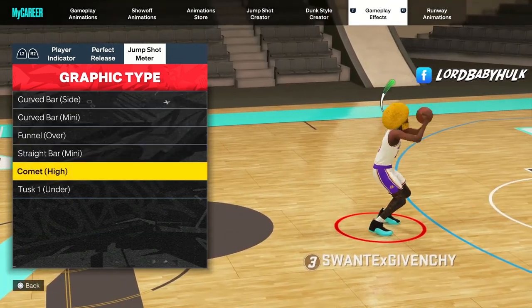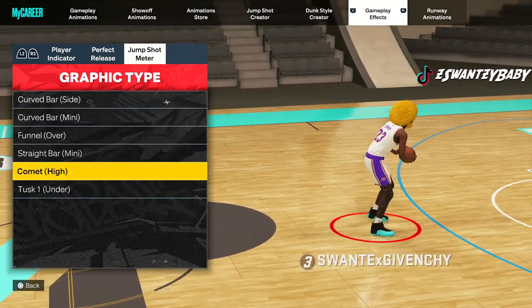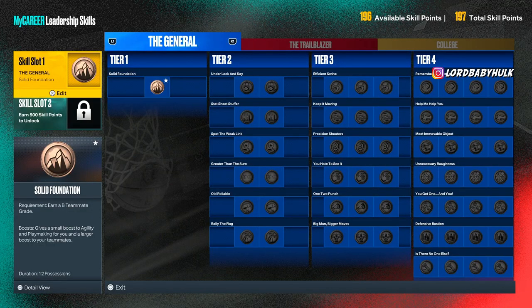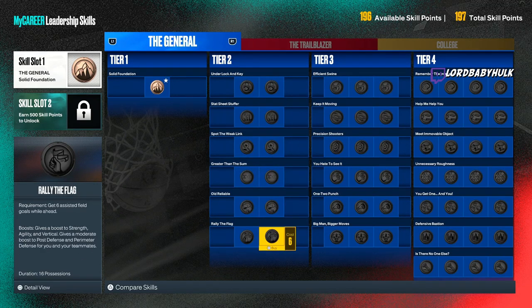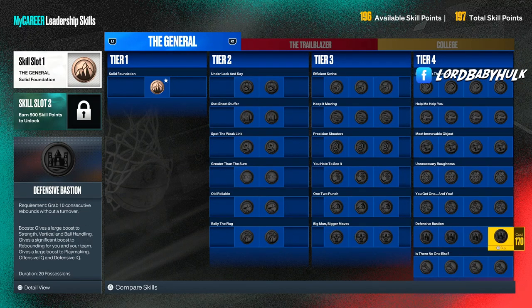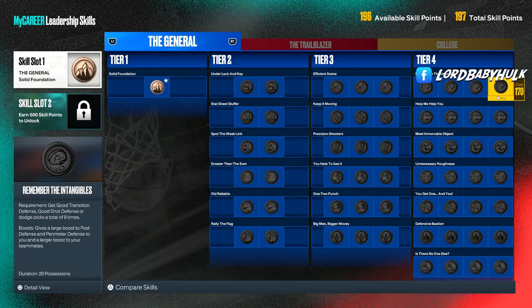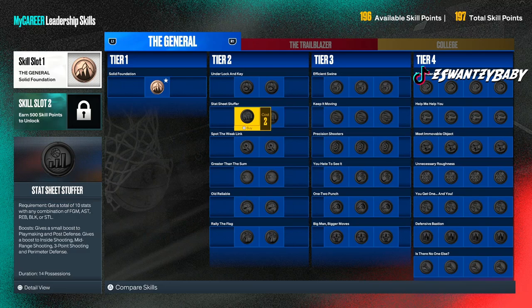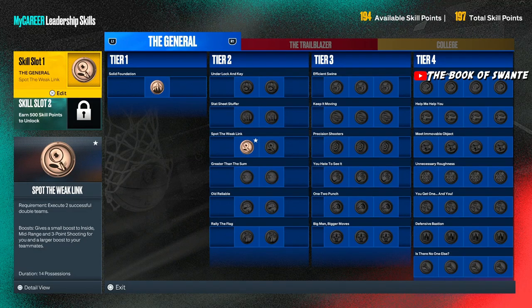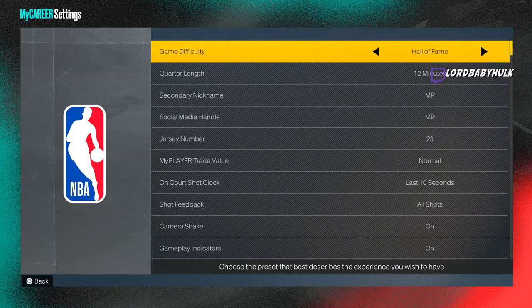You can buy in-game boosts that boost your shooting and inside stats. Look, you can use these to help you — there are ones that boost inside finishing. I don't really need it but if y'all want that extra push you could do something like that.